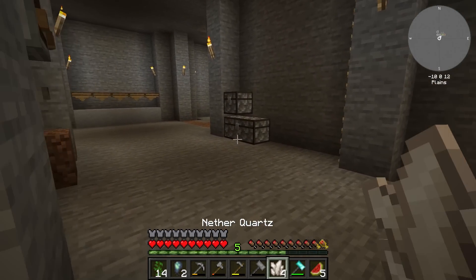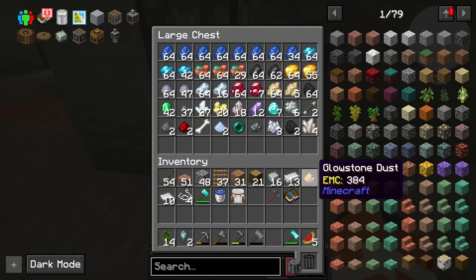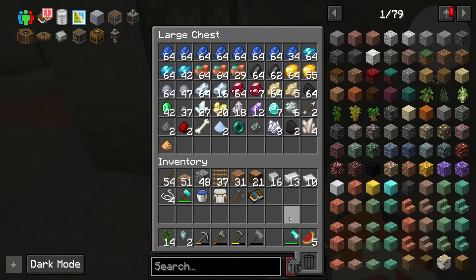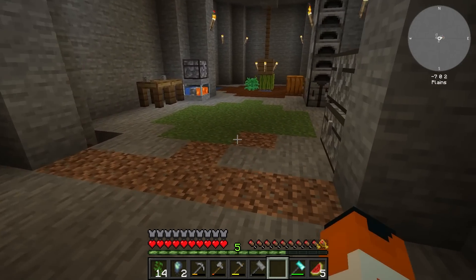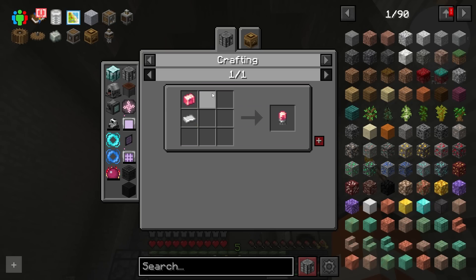I see nether quartz — I see four, in fact. It's a 10% chance, so it's not like it was that unlucky. We also got some glowstone dust, and I think there was supposed to be a gold nugget too. Next order of business is getting the redstone dust. Wait, shoot — don't I need like a ton of this stuff?